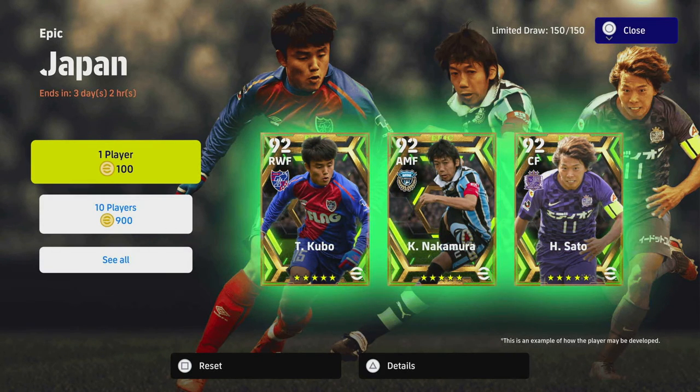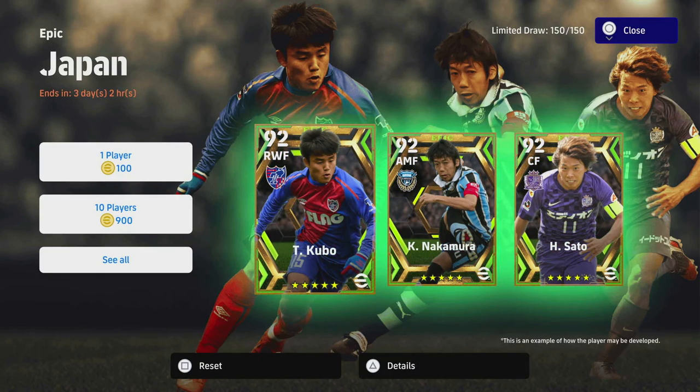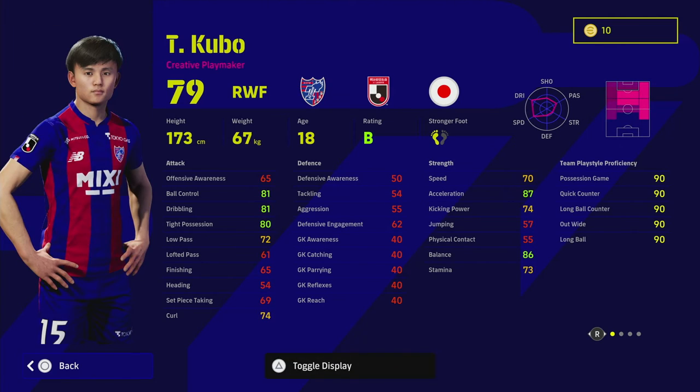If you've got him, I think this is the ultimate guide. We've got three different versions of Kubo which we will get into in just a second. Looking at his stats — 18 years of age — there have been a lot of cards released for this guy, some as center forward, some as right wingers. I do think his best position is still right wing or right midfielder with the way the gameplay is at the moment. He is a bit of a unique card because of his creative playmaker playstyle.